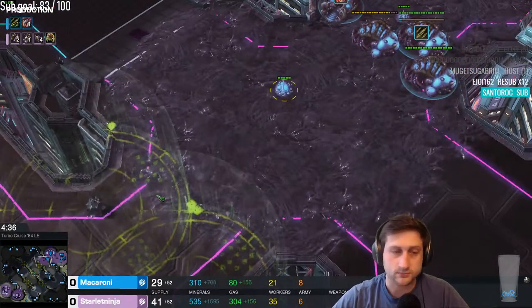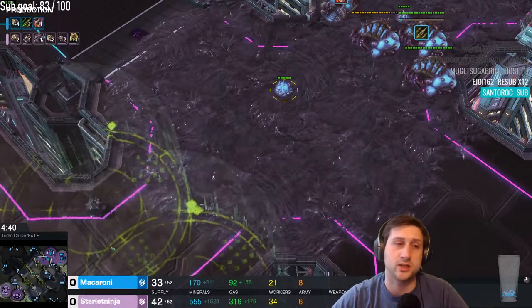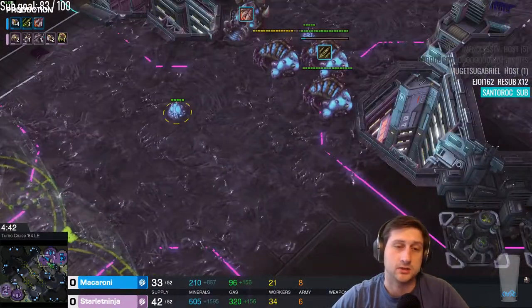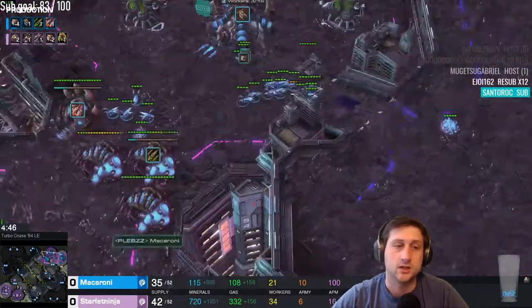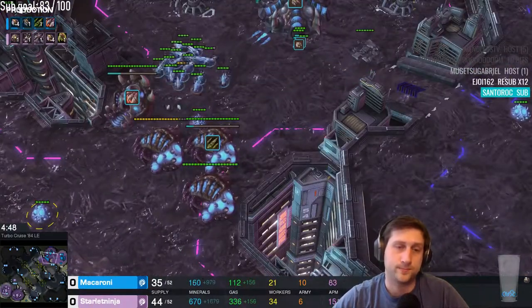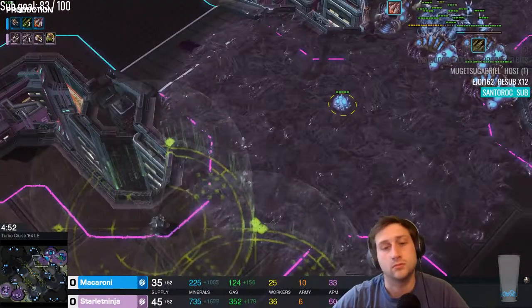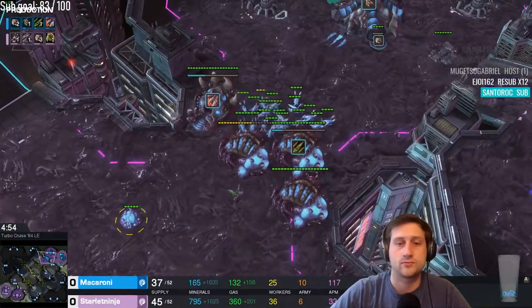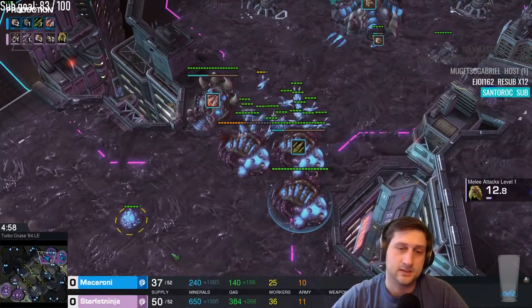We do have lair tech and roach speed now just starting from Macaroni, so he has the tech advantage. I hope this actually becomes a played map at the pro level — I hope they don't just veto it every time. That happens a lot where there's a map with cool features but none of the pros want to play it because it's wonky and hard to practice.